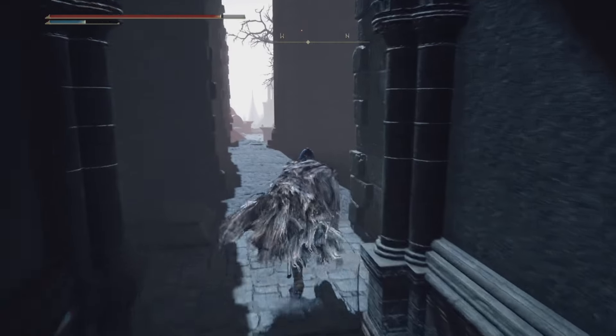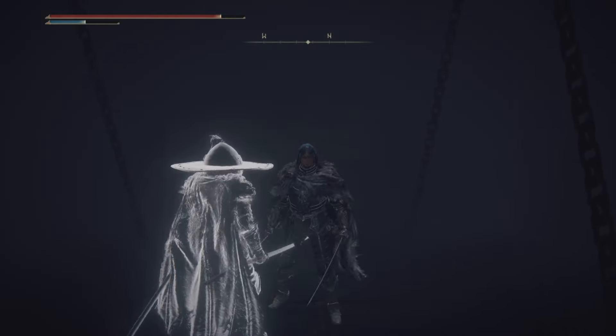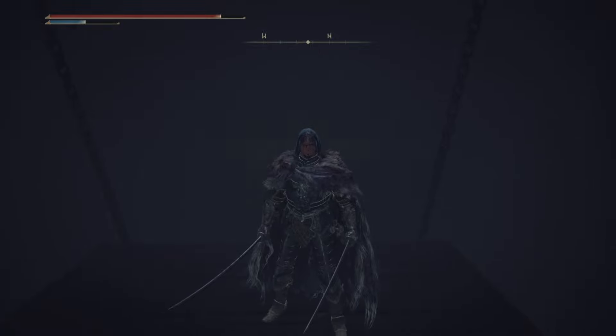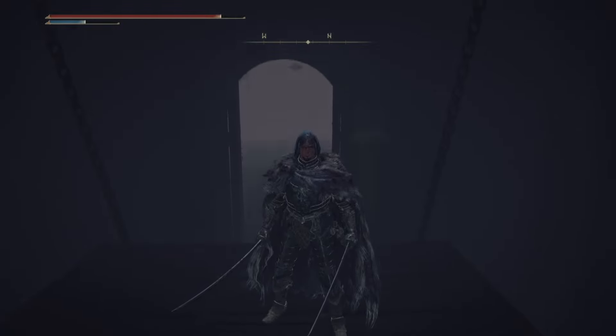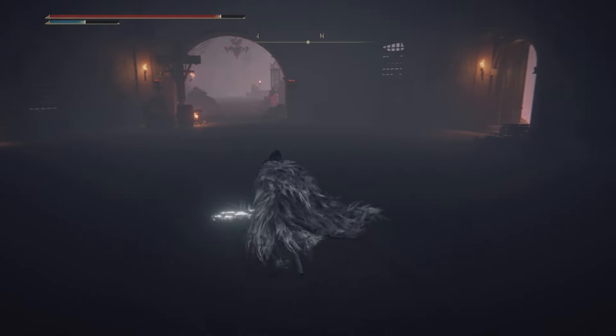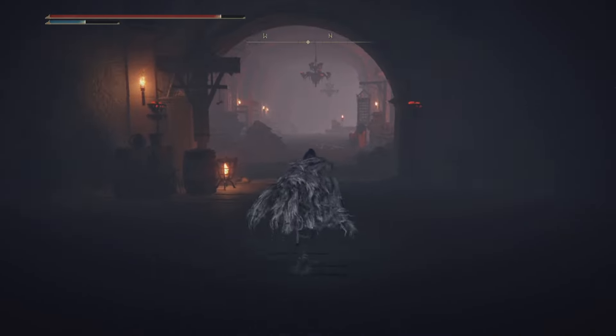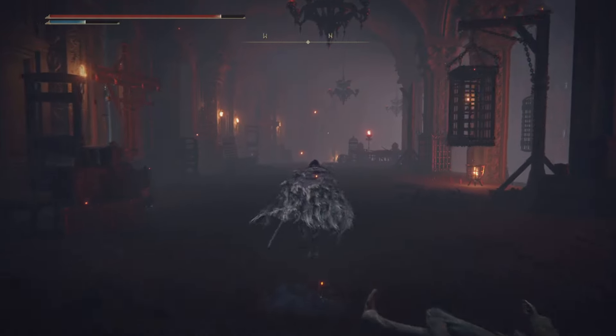We'll go through this door here — it is after the Godskin Noble fight. We'll grab the elevator and go straight up. Our target here is the Imp Foggate that is located just a tad further from here. I'm going to walk exactly towards that location so you do not get lost.